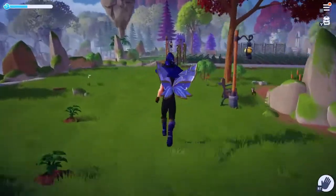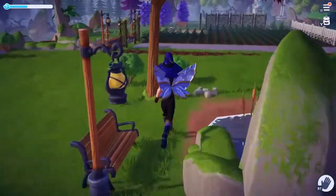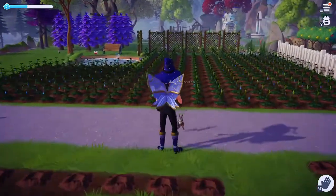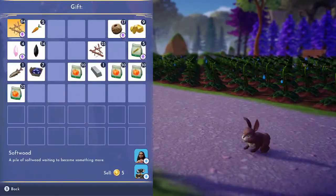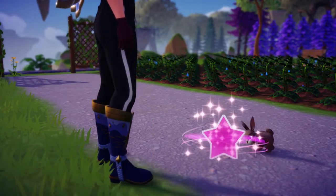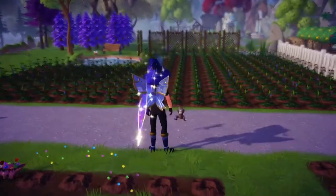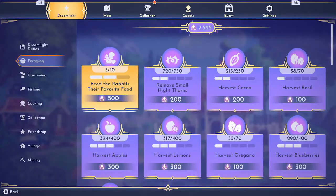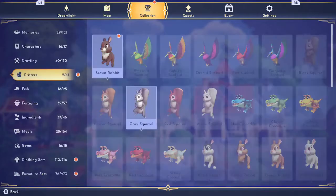With the squirrel, you want to keep chasing it until it bounces up and down like so, and eventually he will stop. You can click approach and then go ahead and feed him his favourite food, which is a carrot. If you've done it successfully you'll get that little animation and he'll push out a gift for you in return.